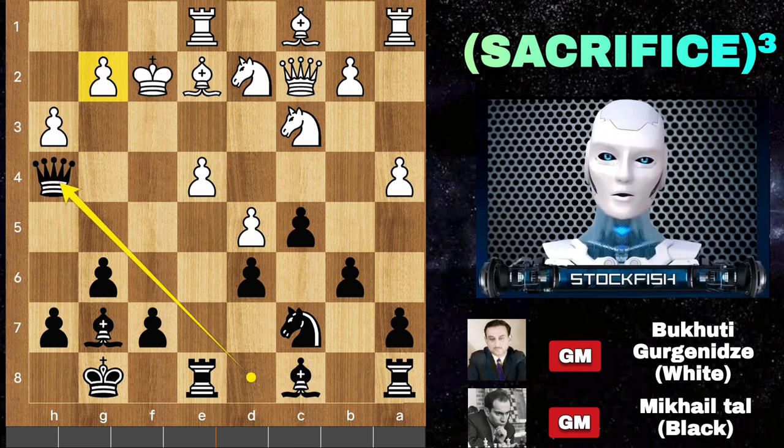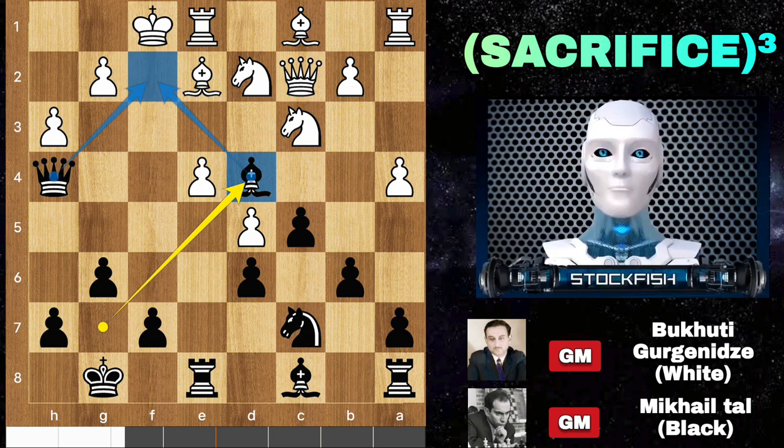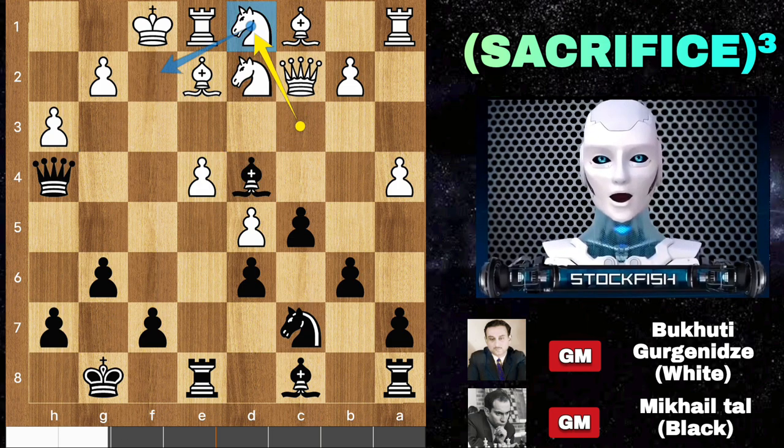Back to the position. Black moves back his king, bishop g4 to play queen f2 checkmate. Knight d1 is the only move to protect that square. Can you find the next brilliant move for black?